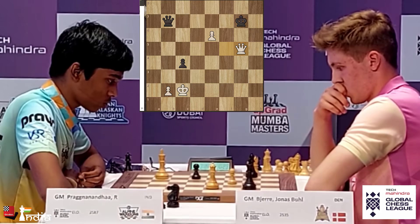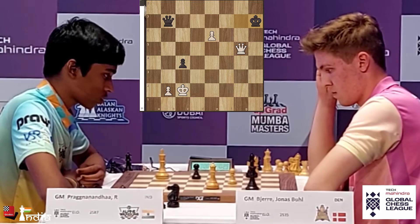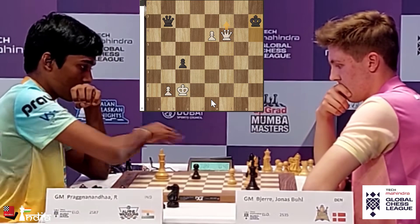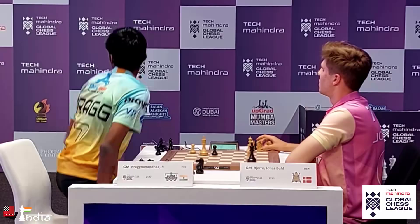Jonas knows this is a problematic position because queens can be traded at any point. King H7 has been played. Now you can give another check and go back to F7. Check, King comes up. And now you can give Queen F6 check — a very good move. King H7. And now Queen F7 check, trading the queens — that's what Prajnananda does. Take, take, King G7, the King comes up. And Jonas resigns. What a play by Prajnananda.